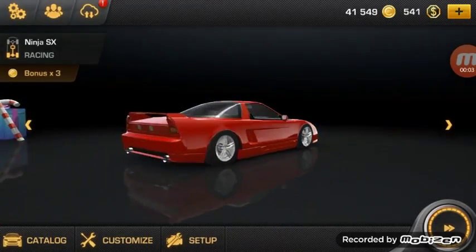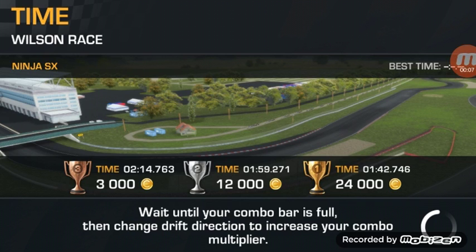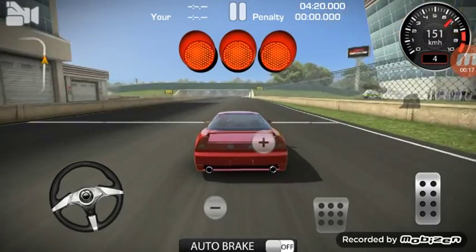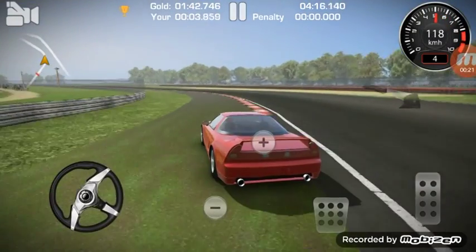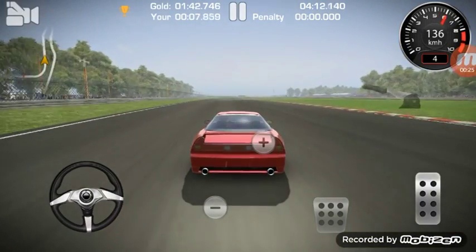And here we are back with the NSX to go for a time attack on Wilson Raceway. It's one minute and 42 seconds for gold — let's see how fast we can do that, because this car has awesome handling. I think it should be easy to take these turns. Oh wow, so this doesn't count as off-road — that's pretty cool.